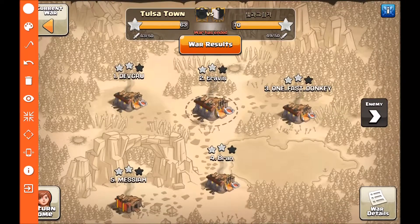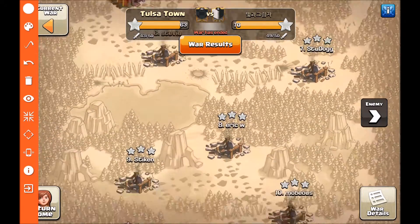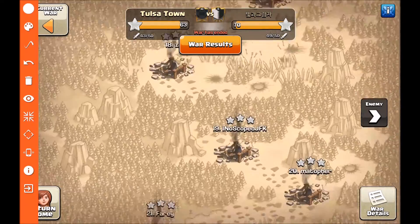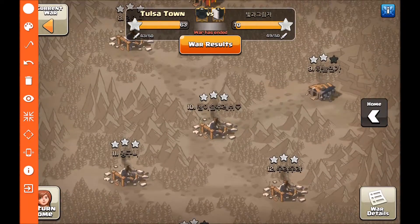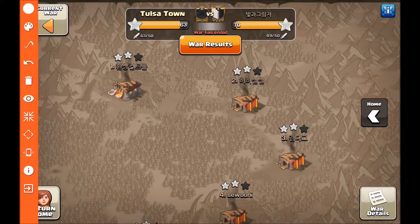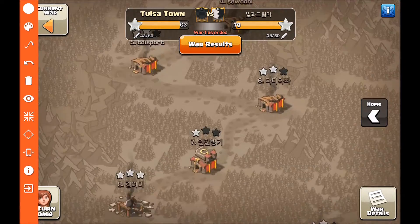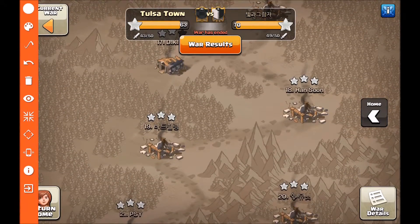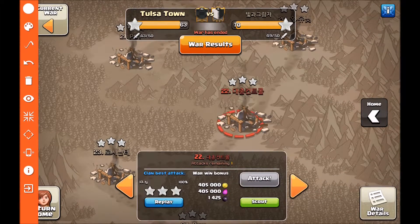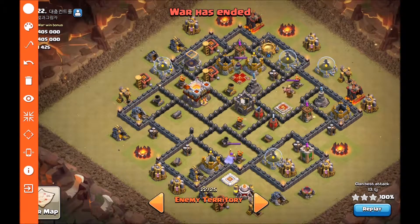Let's jump into our bases here and show you what they did. They two-starred all of our Town Hall tens and elevens, and then every single one of our 9.5s, down to our one Town Hall eight. They actually had quite a bit more attacking power than we did — several heroes at level 40/40, probably their top four bases — but we also have some 9.5s so we have some advantages as well. What I want to show you is base 22.